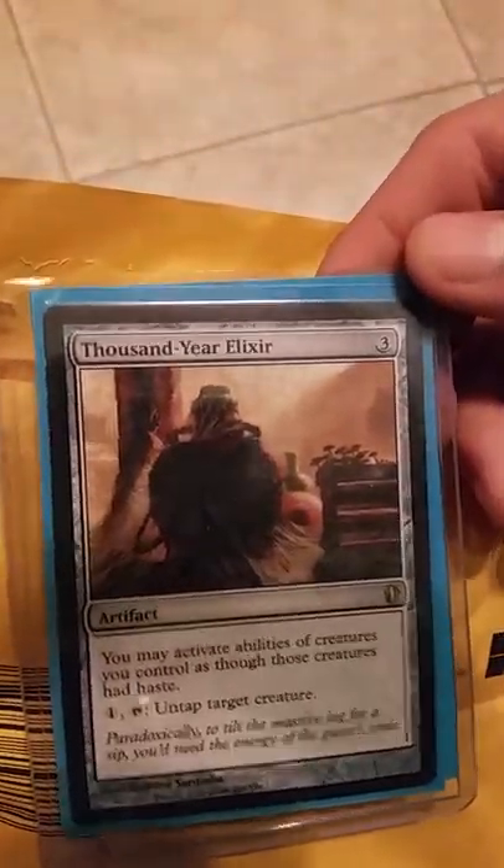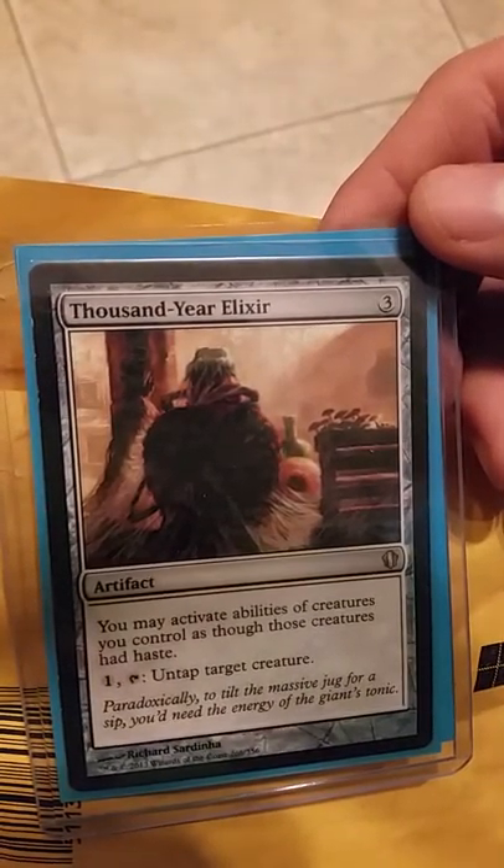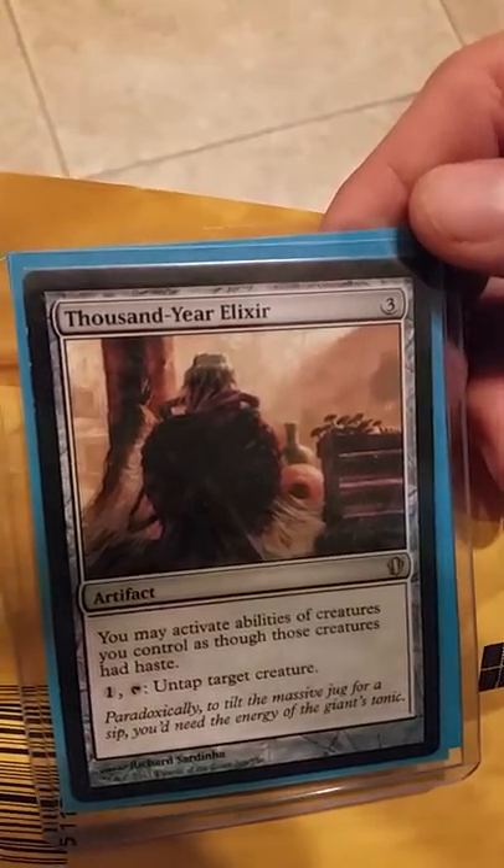Lightning Greaves — the classic. Two mana equipment, creature has haste and shroud, zero to equip. Classic. Everyone's playing Lightning Greaves. I don't have to tell you about Lightning Greaves.